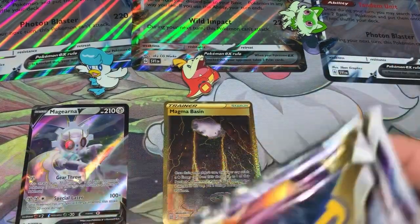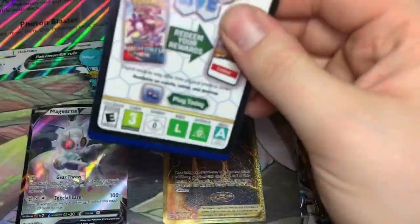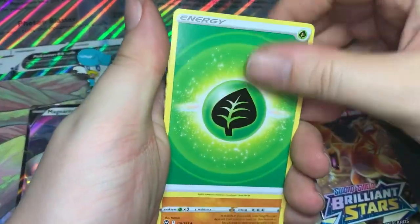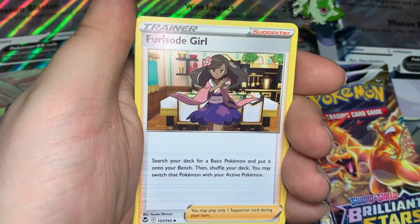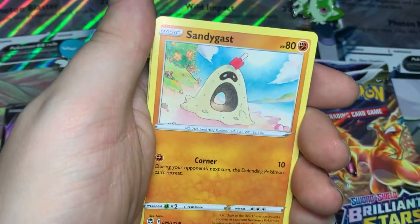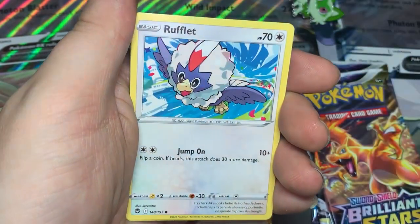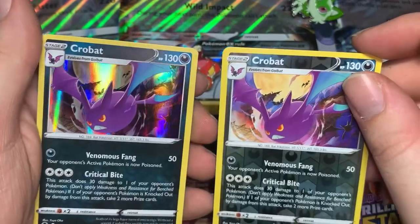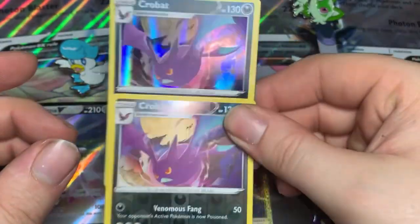Alright, Sprigatito — one pull so far it's been one hit per box. What will Sprigatito give me? Will she give me the Lugia? Leaf Energy, Stonjourner, Golbat, Falinks, Foongus, Sandygast, Relicanth, Hawlucha, Rufflet, a Reverse Crobat — and hey, a Holo Crobat! That's very interesting. I kind of like having the Reverse and the Holo right after each other.